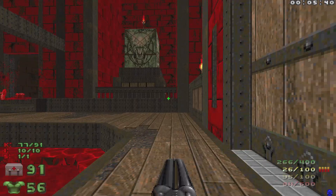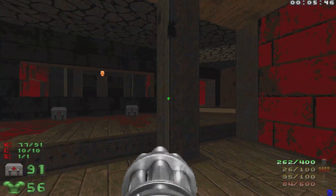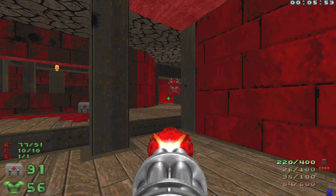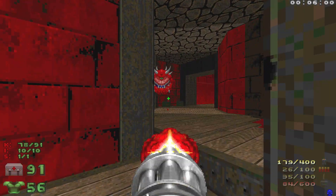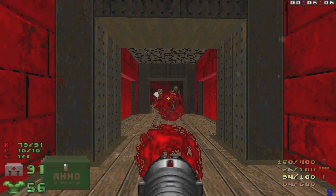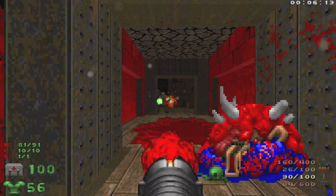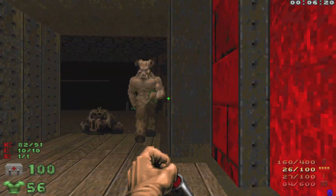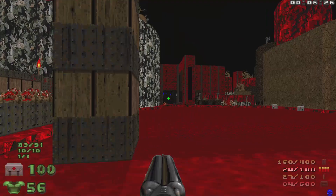We're saving those cells because we're going to have a bit of a fight coming up. First, let's take out a couple of Cacodemons — wake them up and get them to come over. A couple of Revenants on the left, and a couple of Hell Knights over here. Let's make sure we're stocked up on ammo and quickly check for any shells.